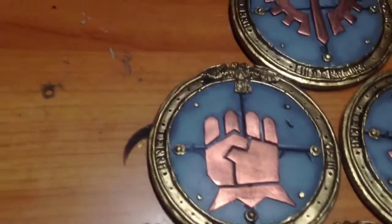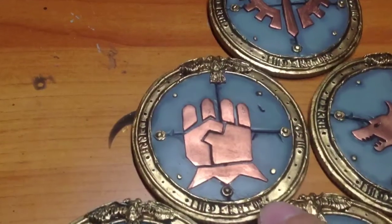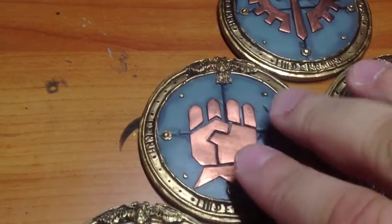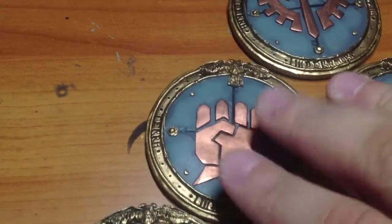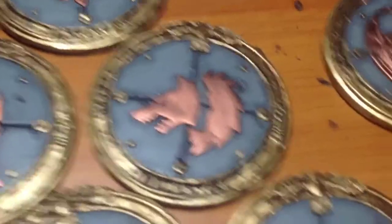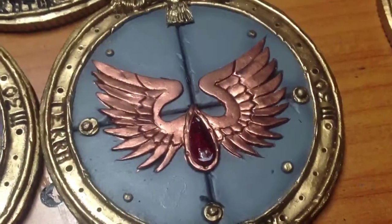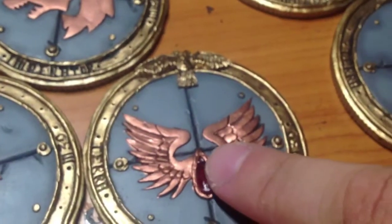This is Terra Imperator M30, so these are the pre-heresy coins, or legion coins, or lodge coins — whichever way you want to put it. There's the Space Wolf one, one of my favorites. I actually kind of like this one too — let me put it in focus — yeah, I like this one because of the shiny blood drop.